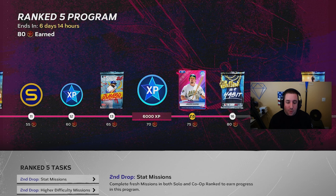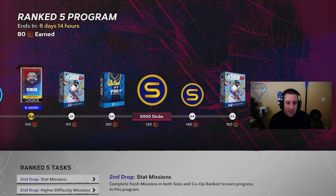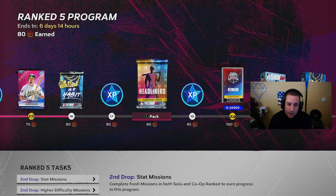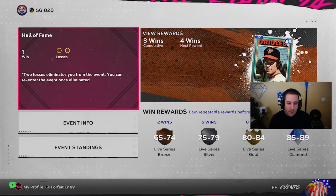You never know — you might find a Trout or Ohtani in one of those packs and make a lot of stubs that way. A lot of my best pulls have come from free packs just from grinding the game. I don't really buy packs. I pulled Mike Trout this year from a regular pack on a conquest map, and I pulled Aaron Judge twice from BR and rank season program packs. I just get free packs, open them, and get lucky.